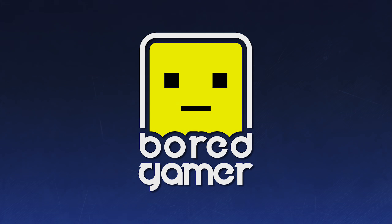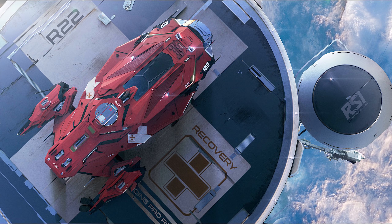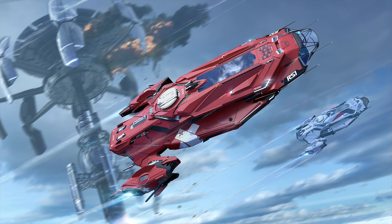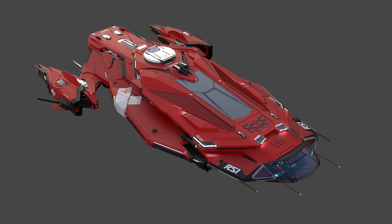The RSI Apollo is a medium medical ship, sitting between the Cutlass Red and the Endeavor in terms of medical potential. It has a max capacity of six patients, three in each of its two semi-modular rooms. It has a room for two crew with two separate beds, and those two crew can run the entire ship and a fully laden medical facility. It has a size 2 turret and 28 SCU of cargo space, with a lot more usable internal space than a Cutlass.